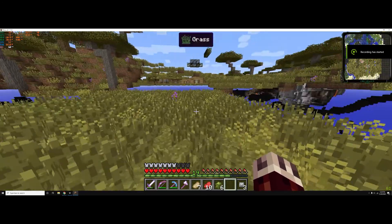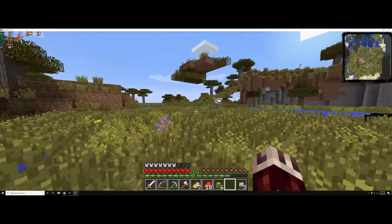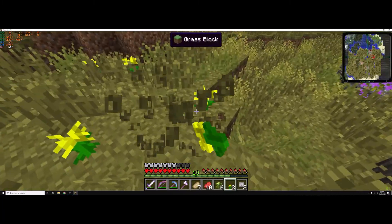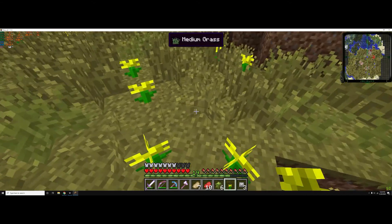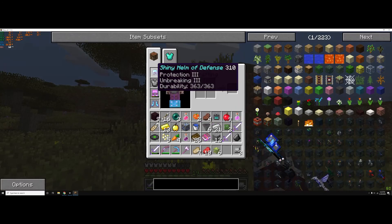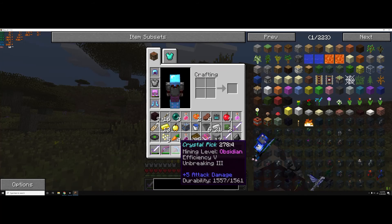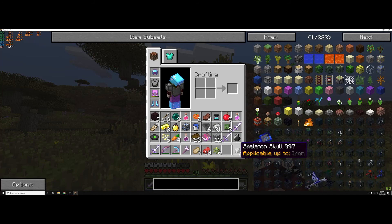Hello guys, welcome back. This is going to be episode 3 of the Minecraft mod series. Last time we left off we were in a dungeon. Before starting this video I went into the dungeon and died a lot more times, but I got some pretty good stuff out of it. At the very bottom layer I got this crystal pick — I don't know what the crystal pick is — and I also got three skillets and heads.